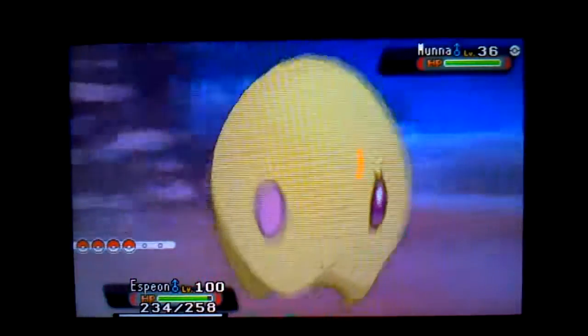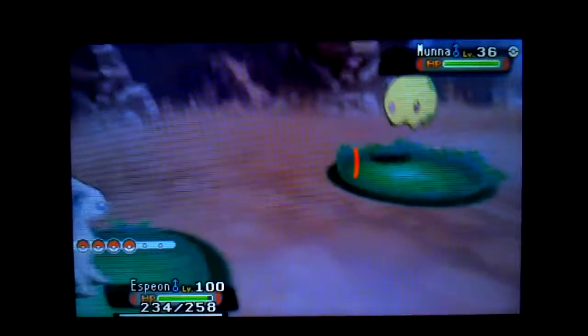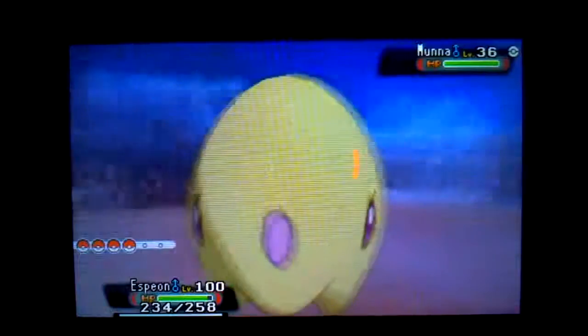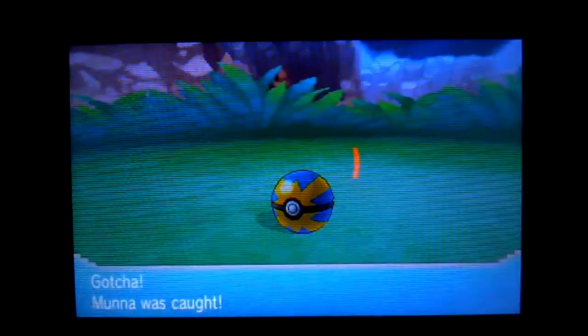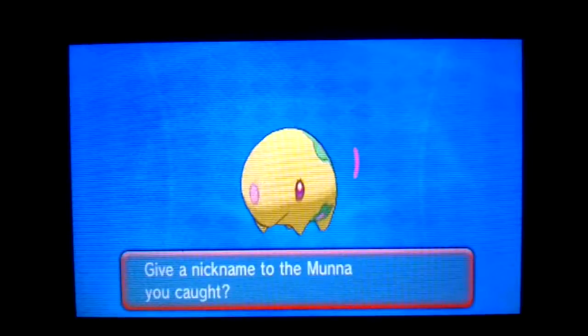It's a pivot, right? Let's catch it — baggy Poké Ball. I'm not gonna name it. I'll just throw a Quick Ball. Critical capture — one click, yay! We caught it! Munna was caught! Give a nickname? Nope.